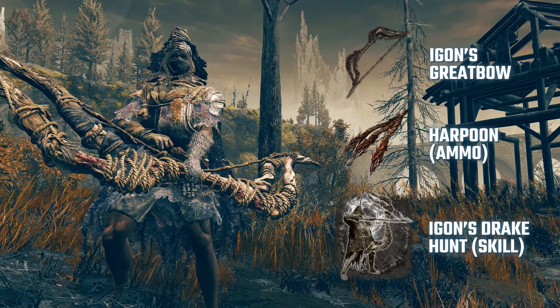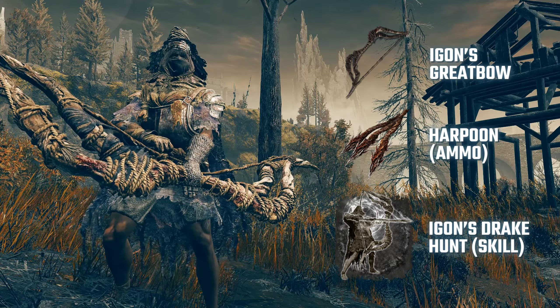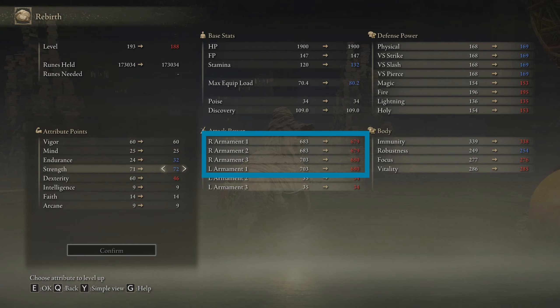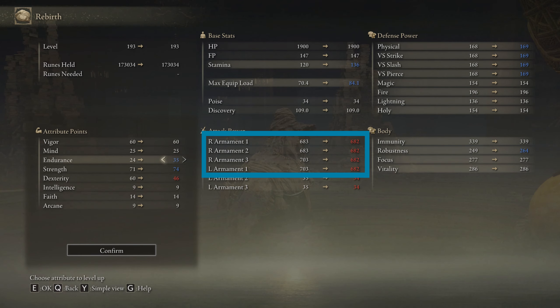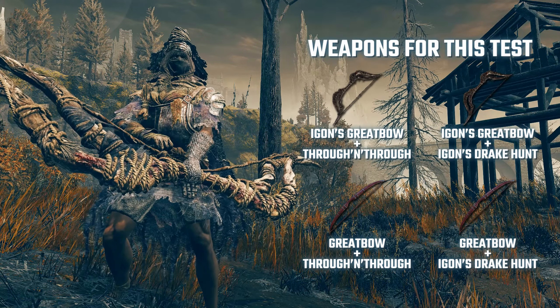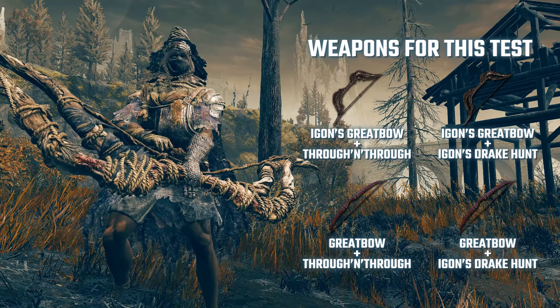I did this test in-game. I didn't datamine the files because I don't have the patience to do so. The way I did it was setting two Egon's Great Bows and two Great Bows to the same attack rate — in this case, both will have 682. Then I set one of each weapon to have the Through and Through skill, and the other of each pair with Egon's Drake Hunt skill.